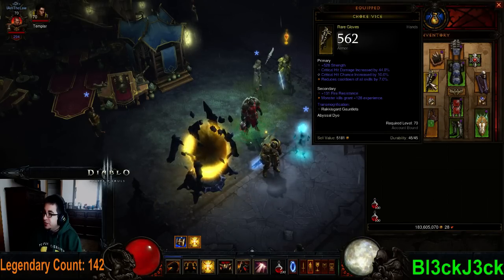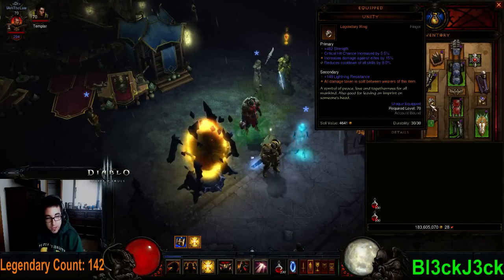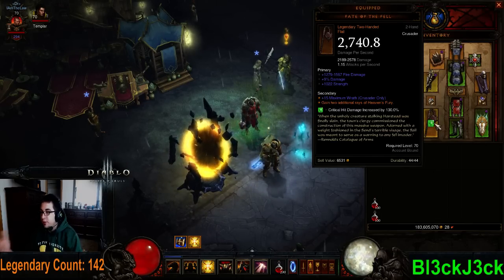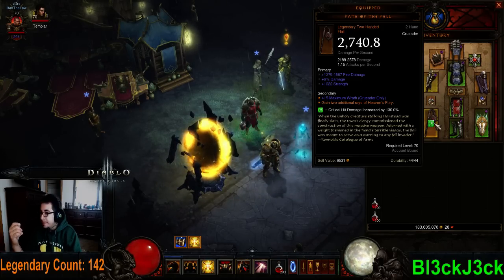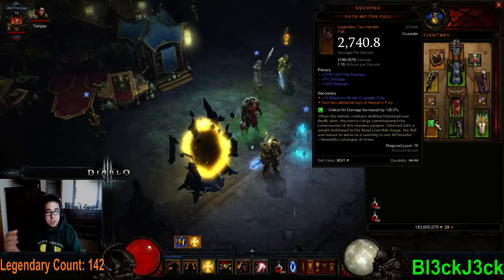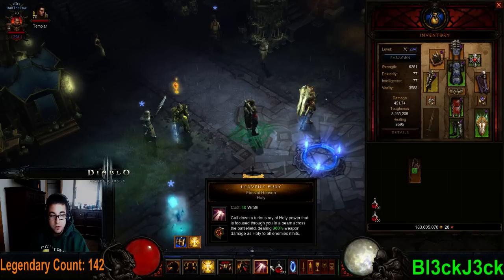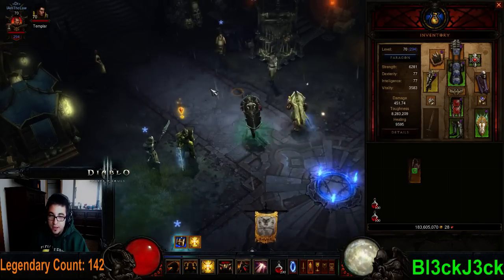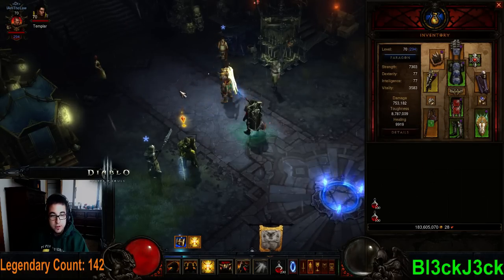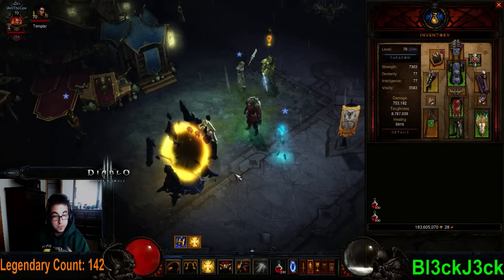Here you'll see just kind of your average gear. I've got cooldown in my gloves instead of attack speed, and cooldown on my Unity. You don't need Unity or anything specific — you just want to have a flat cooldown chance. This is the only item required for this build: it's called Fate of the Fell. It's a legendary two-handed flail that gives you two additional rays of Heaven's Fury. Heaven's Fury is what makes the shotgun build. Without this, you have Heaven's Fury with Fires of Heaven — a wrath cost instead of a cooldown — which normally shoots one ray. But with Fate of the Fell, it shoots three, like a shotgun. That's what gives us such high damage and clearing potential, making us very fast at clearing rifts.